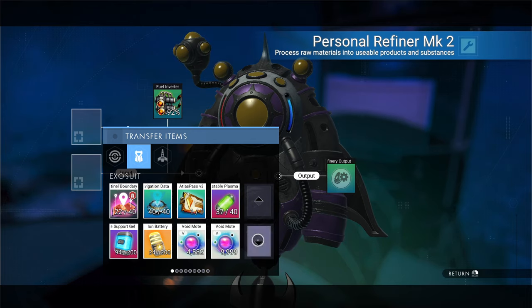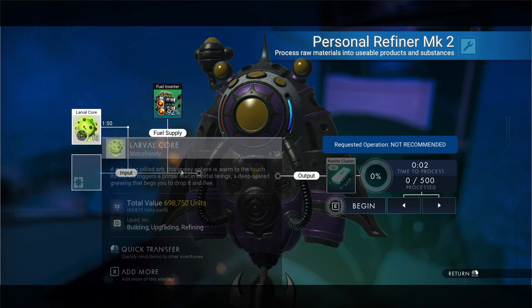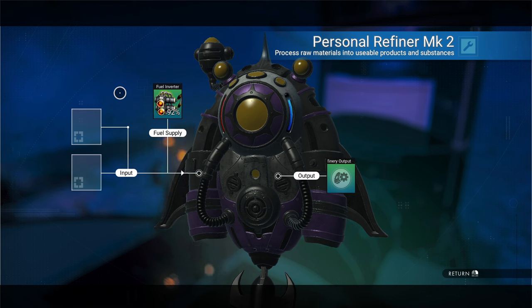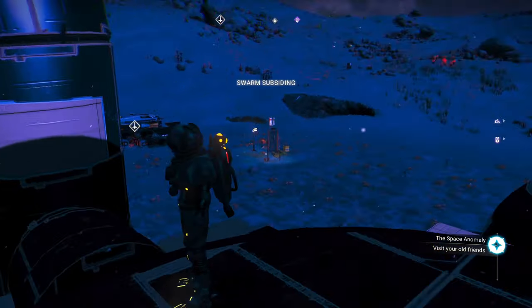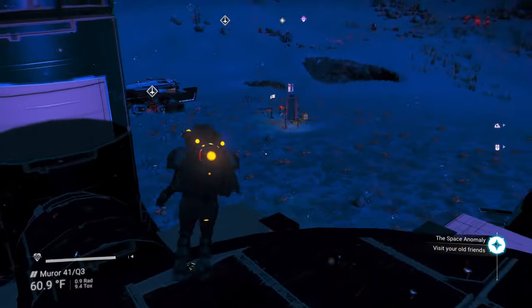Just like hadal cores, these are valuable. These 10 are worth almost 700,000 units. Hadal cores are actually more valuable — close to a million units for a full stack. I leave it up to you as far as what you wish to do. Your starter planet that you start on rarely has water on it — I don't think I've had it happen to me more than one time. So that is how you get larval cores, and after a little bit the swarm subsides and you don't have to worry about them anymore. You can head back to your ship casually.